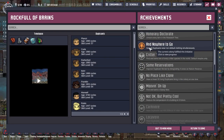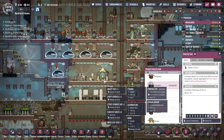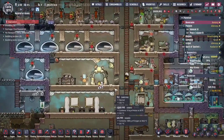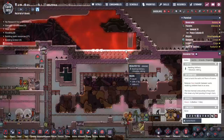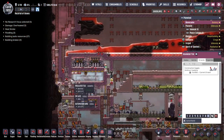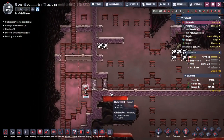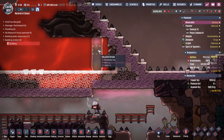Out of the blue, a new achievement: Nowhere to Go — have eight duplicants wear non-default clothing simultaneously. I just started handing out some suits that were laying around. I want Franklin to have the spiffy overalls if at all possible. Franklin ends up looking pretty cool in the spiffy overalls. Something weird is happening though — Franklin's going somewhere and grabbing stuff from elsewhere, which is letting a lot of heat out. This is not what I wanted to happen at all.